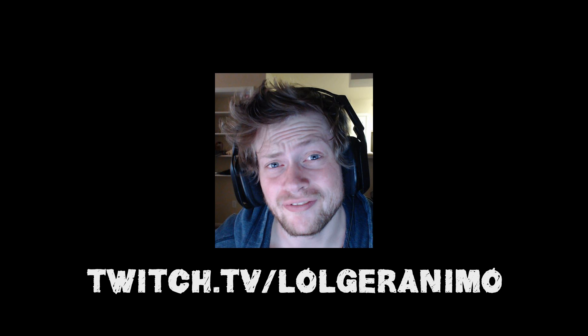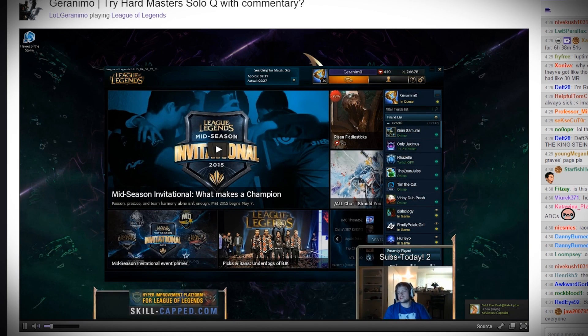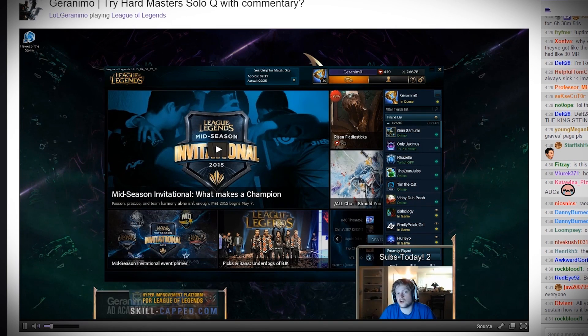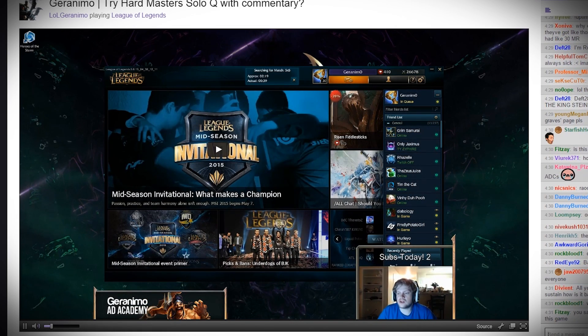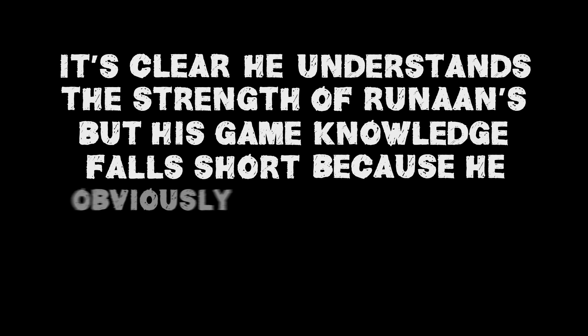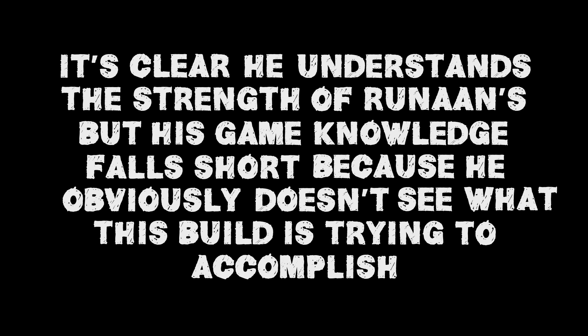Geronimo is a high elo AD carry player and streamer that claims his Draven is better than Fabby's. But until I see a 1v1, the truth — much like the release date of Riot's replay system — is still up in the air. As a fallen challenger player, he made it his life goal to climb back up to the promised land. At a $3 per question rate, we asked Geronimo: Is Runan's, Black Cleaver, Bork, Last Whisper, Frozen Mallet good on Jinx? He said: 'No. Runan's is okay as a last item but not great, because if they clump you do a shit ton of damage because the rocket's AOE. Black Cleaver I would never get because she doesn't do well with CDR. Blade is situational, Last Whisper is a must-have, and Frozen Mallet maybe if you're really far ahead.' It's clear he understands the strength of Runan's, but his game knowledge falls short because he obviously doesn't see what this build is trying to accomplish. This is what's probably holding him back.